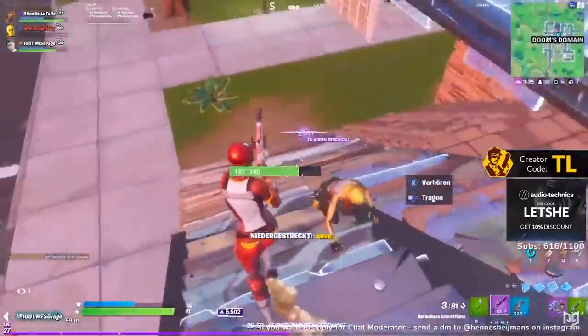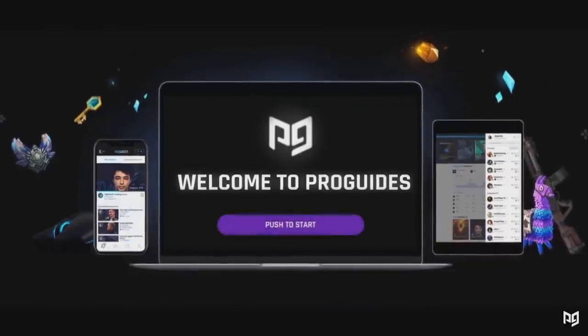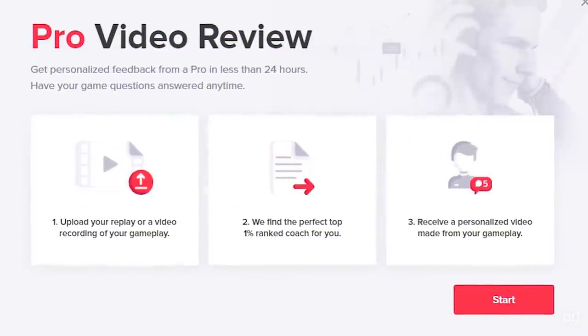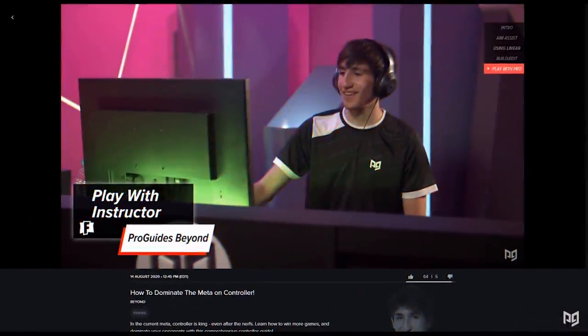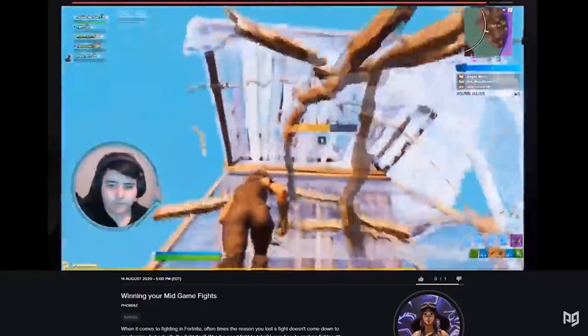Speaking of improving at Fortnite, be sure to check out proguides.com where you can find a pro coach right now. Head on over to proguides.com where you can find pro players to help you analyze your gameplay, spot mistakes, or do a live session to work on your game sense, mechanics, strategy, or anything else.